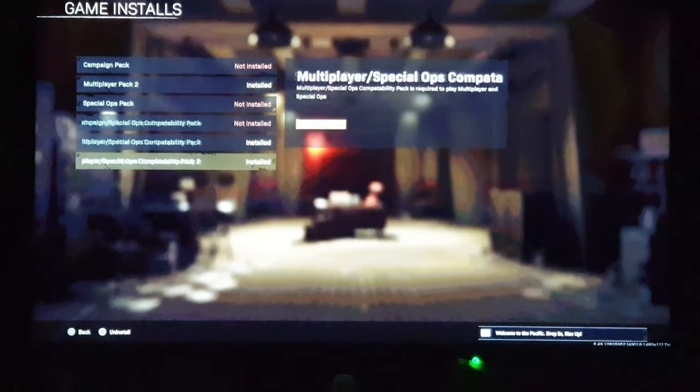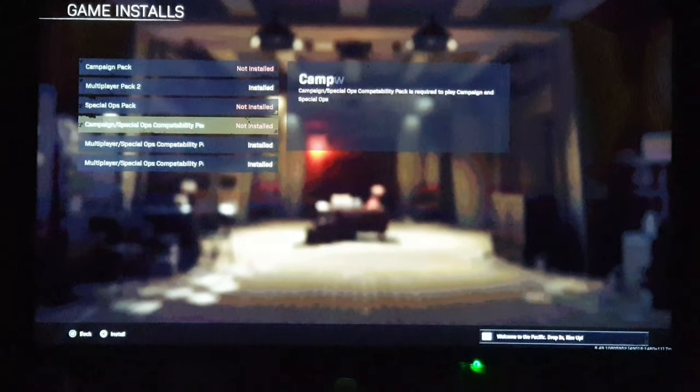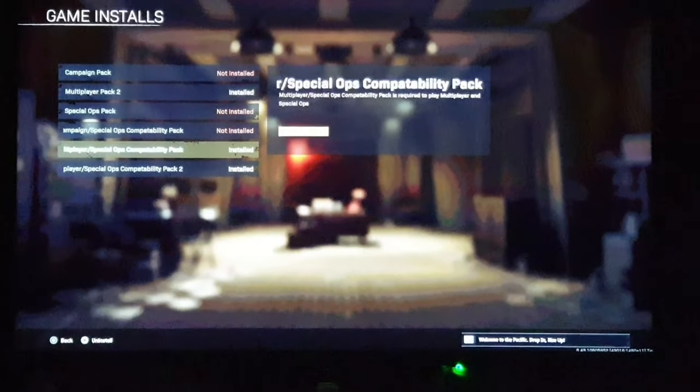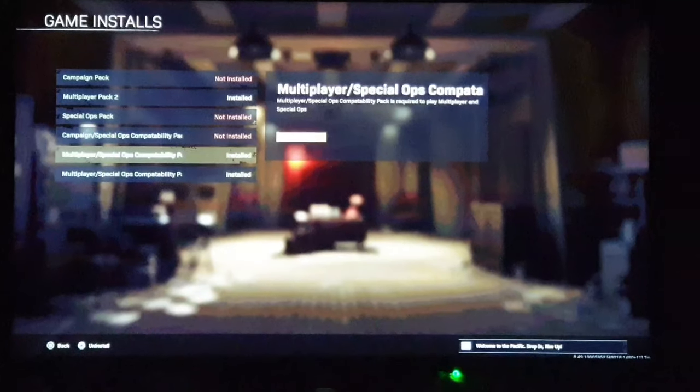Sometimes you may have downloaded all of the packs and your game is still not working. To fix it, we need to restart everything — delete everything and reinstall everything. Press X to uninstall each pack, then uninstall any other pack you have installed. Once you've uninstalled all of them individually, move on to step number three.